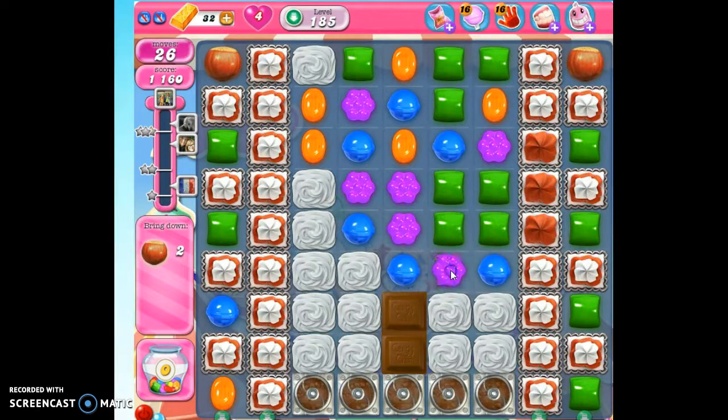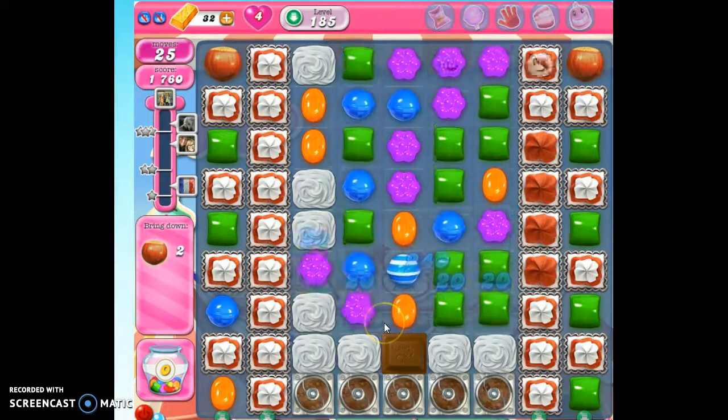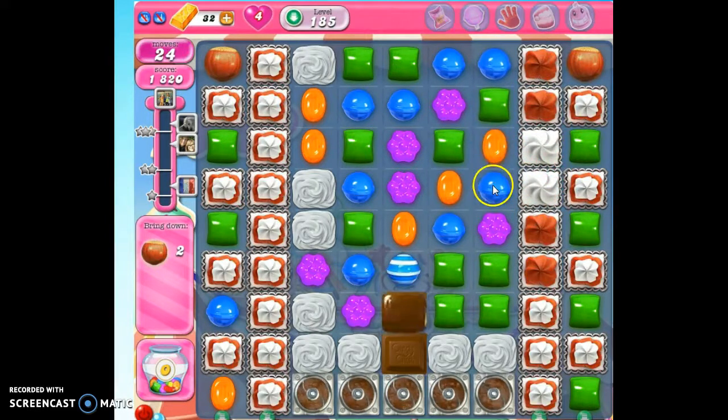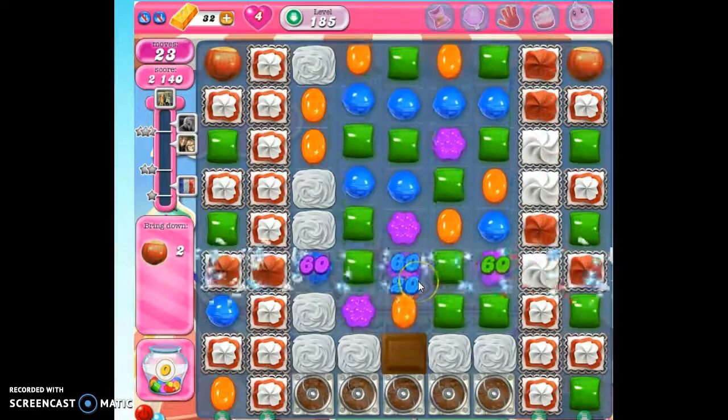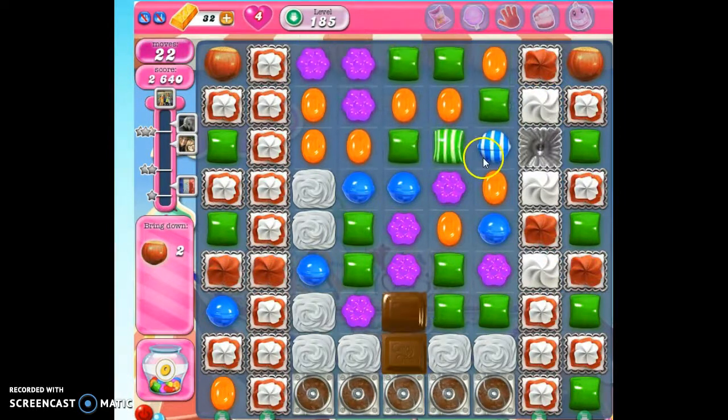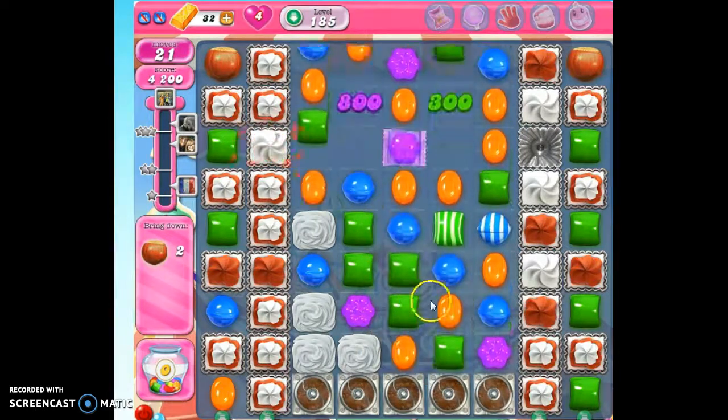Any time we hit a chocolate, it's not going to create a chocolate on that turn, so that will stop it momentarily. And now we have to break through some of these walls by detonating and clearing out as much close to those as possible.